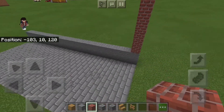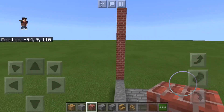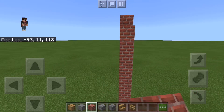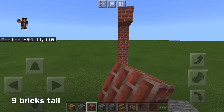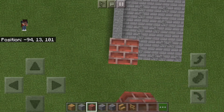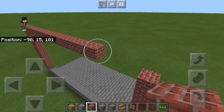Now we're going to put the bricks all the way up. Let me count: one, two, three, four, five, six, seven, eight, nine — so nine bricks tall with two stone on the bottom, making it eleven blocks total. Now we're just going to fill all that in; it'll go pretty quickly.